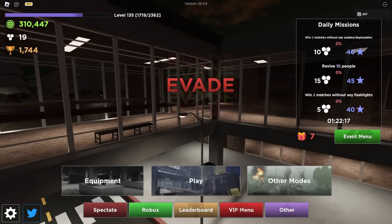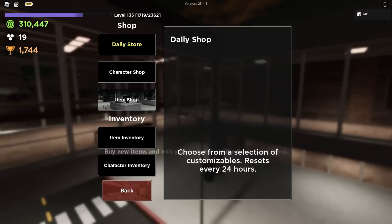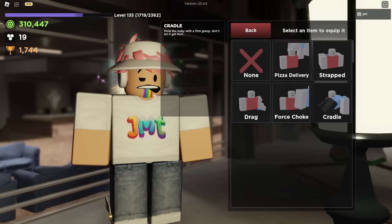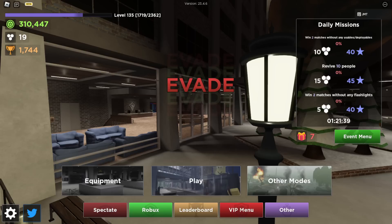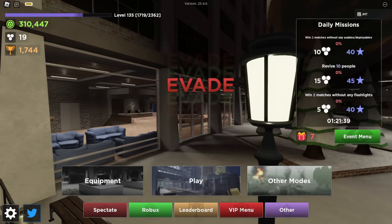That's pretty much everything inside of the Christmas event menu for Evade. If you want to check out some other stuff the event has brought, go ahead and click on the other video I uploaded before this one — it covers some of the other things added to the game: new maps, the event menu, and new things for reviving people. In the character inventory, we also got carry animations now — you can use all these carry animations to stylize how you carry people in the game. I think that's the best addition; I don't even care about the event. My name is JMT and I will see you in the next one.